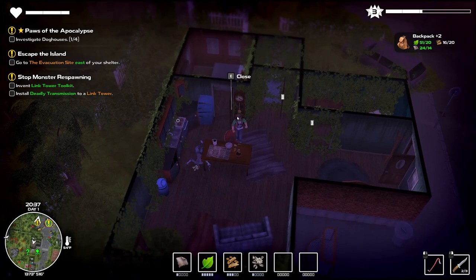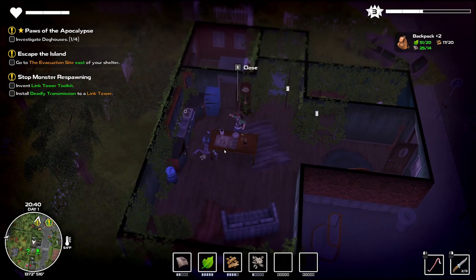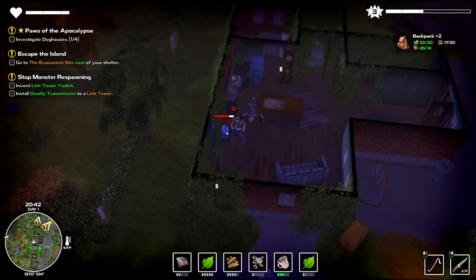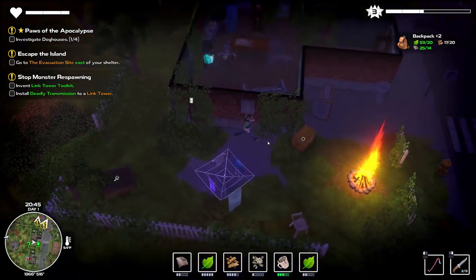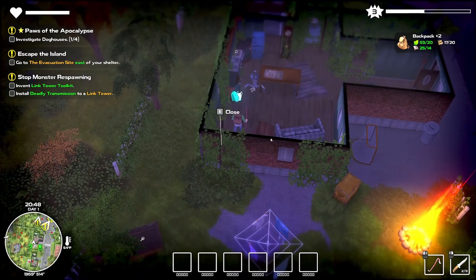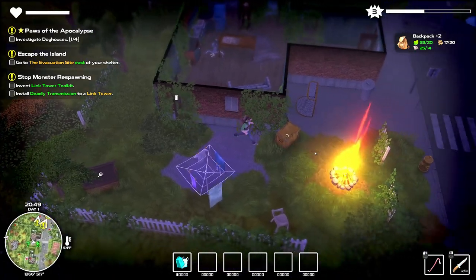These will suffice for now. I'm going to claim my reward. I still need three more dog houses and need to create vines — I don't know what those are for. We'll grab some leaves over here. I don't know how much I need — I really need the wood and stuff. Got a reward here.